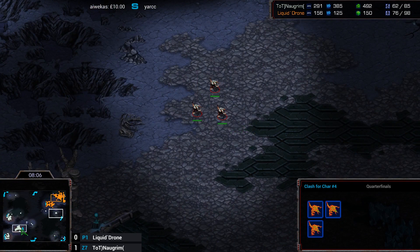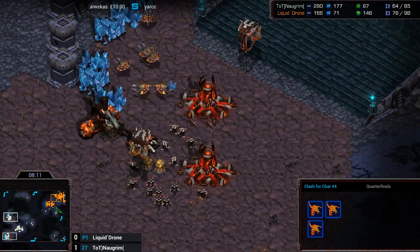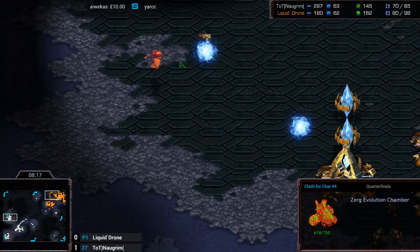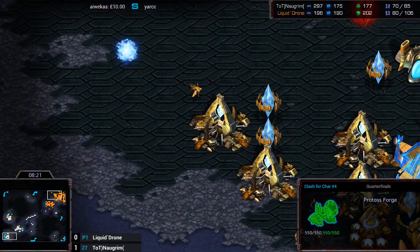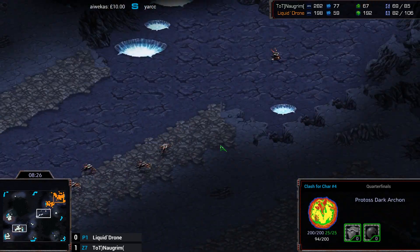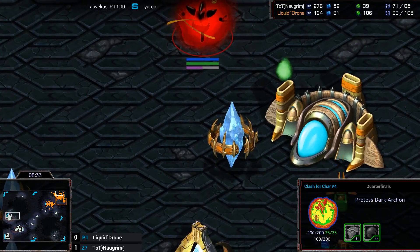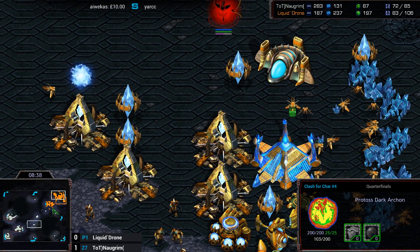Unless this goes super late game and he gets the Hatchery... wait, I actually figured it out. Drone really likes the Dark Archon portrait like I do, but since it's 50,000 points he's like, 'well, since I can't actually get the portrait from my profile, I'll just build the Dark Archon and look at how cool it looks in game.' If I just make a Dark Archon every game, it's the same as having it as my portrait.